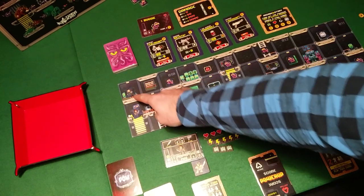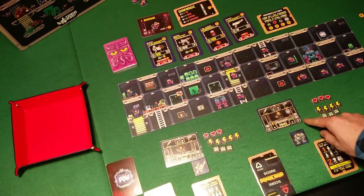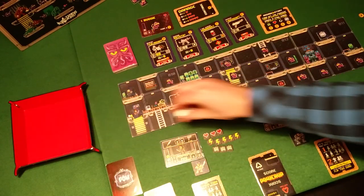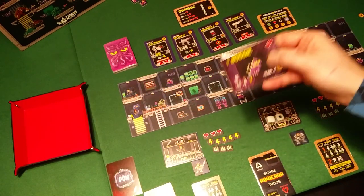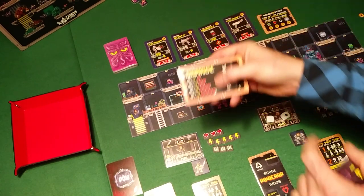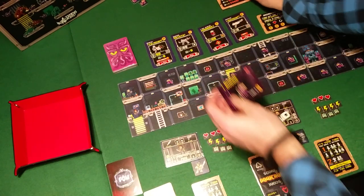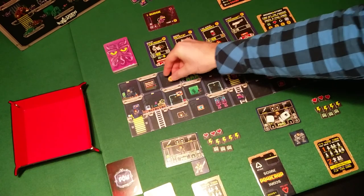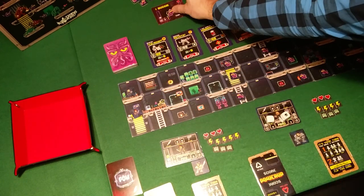Let's start with Mo — he's at the top and he will shoot at that Buggy, rolling two dice. We have one hit, which is enough to kill it. A Buggy has one heart and we rolled one skull, and one skull means one heart of damage, which is enough to kill this Buggy. We put 2 coins in its place.